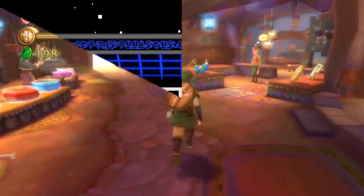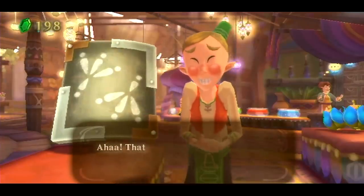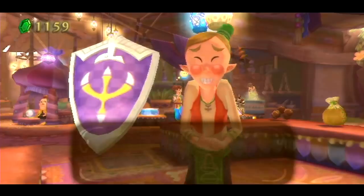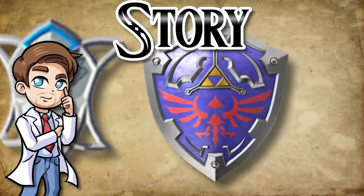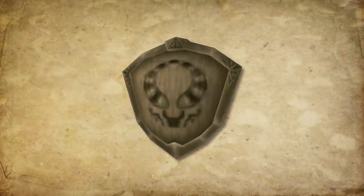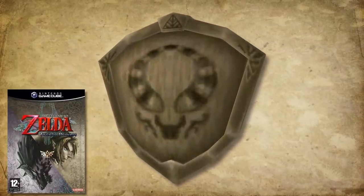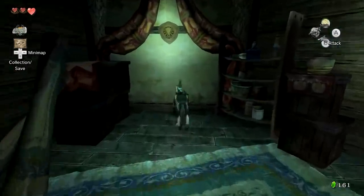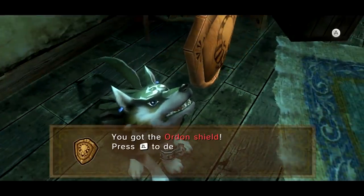Number 4. While the shields in Skyward Sword are fun and quite good looking, they don't have any mystical qualities — and I'm talking about the story behind them, which is barely there. But this can't be said about the Ordon Shield from Twilight Princess. This thing is seen in the background of the game often, and sometimes it's even center stage, being mentioned by other characters a lot throughout the game, and even plays a big role in the game's introduction.